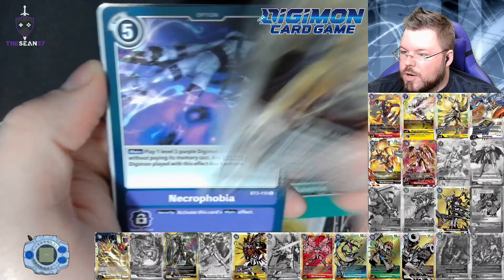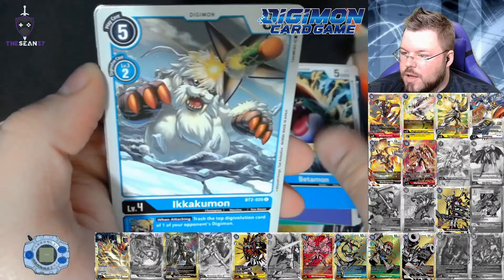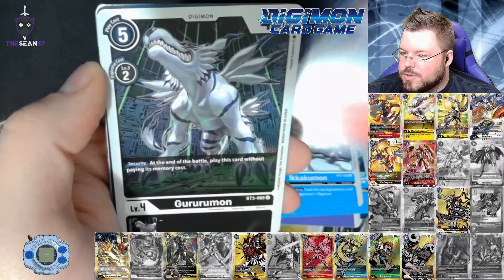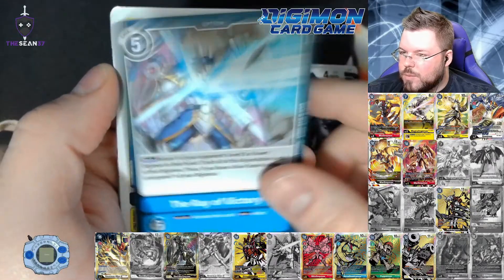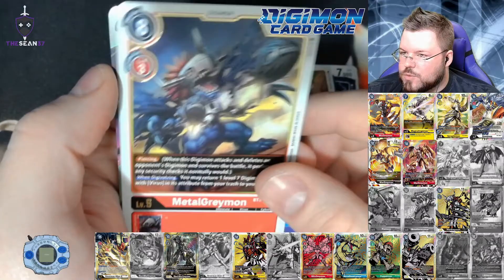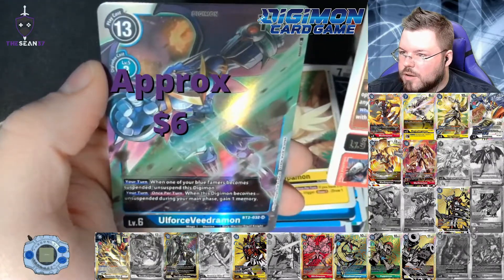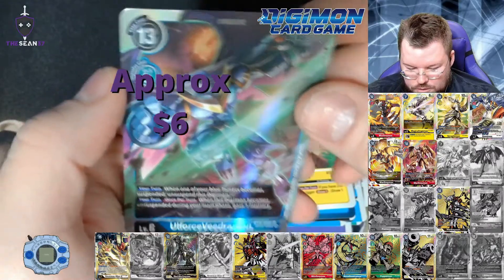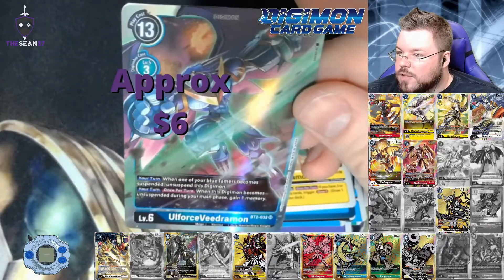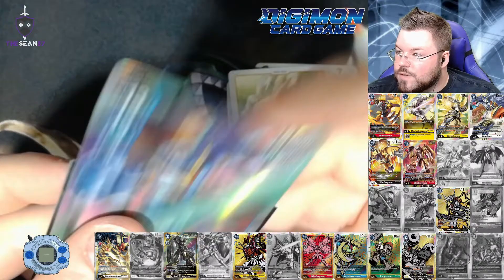Kunamon, Necrophobia, Maramon, Betamon, Ikakumon, Plasma State, Gururumon, the Ray of Victory, Upamon. MetalGreymon for our first rare and UlforsVidramon for our super. Not the alternate art that we are looking for, but very close.